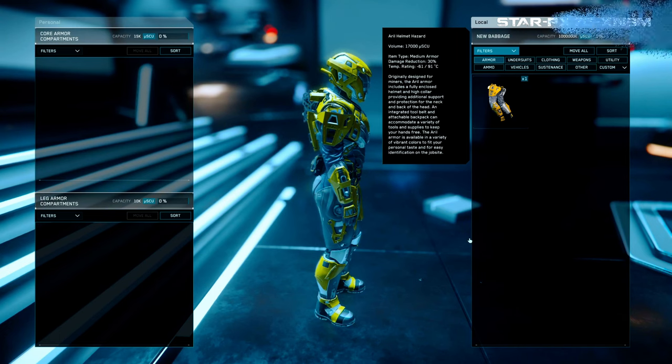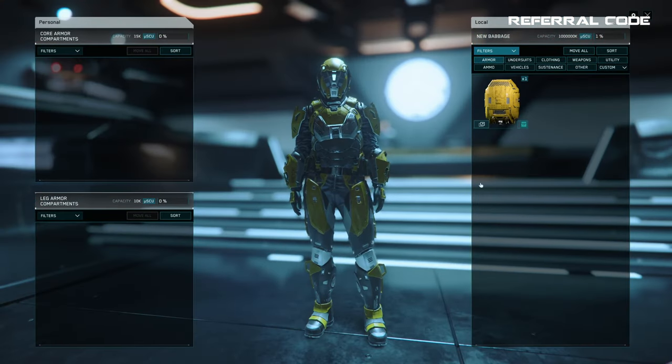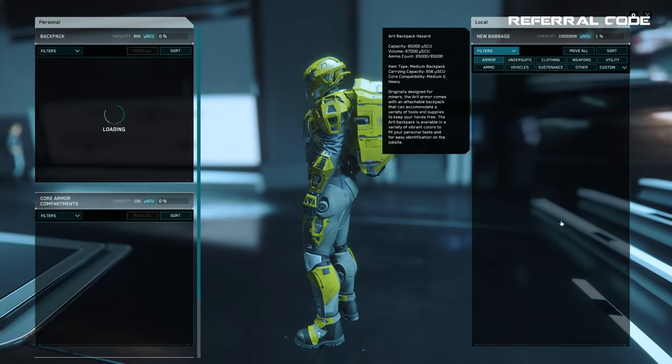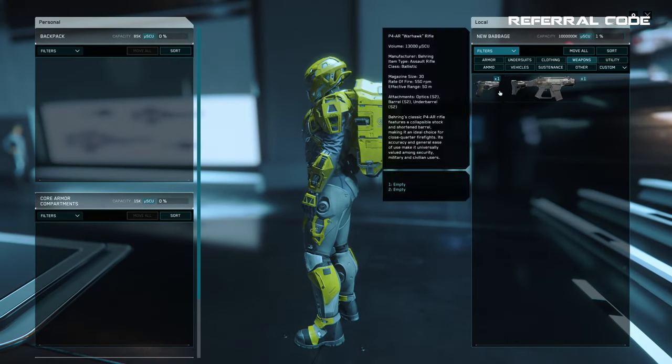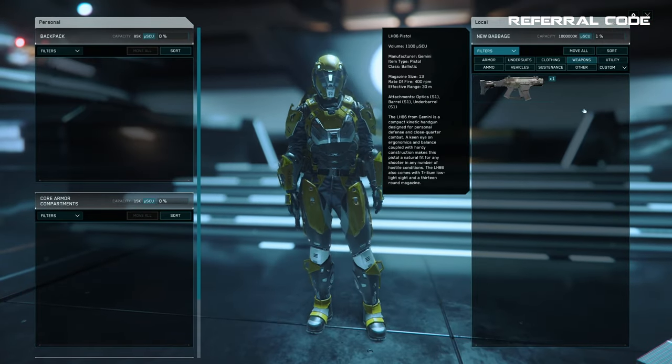Different armor weights such as light, medium, and heavy can also limit which backpacks you wear, so make sure your backpack is a medium if you're wearing medium armor. You will also get more attachment options with heavier armor, allowing you to equip more ammo, med pens, and side holster items as well — so keep that in mind.